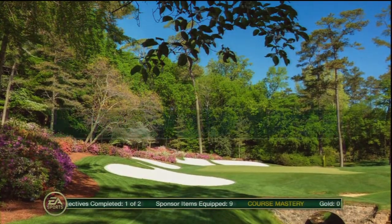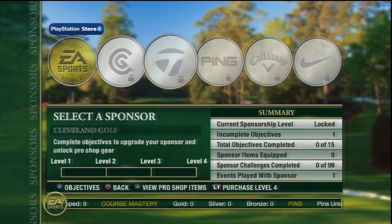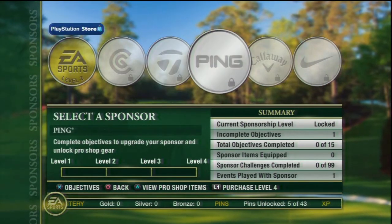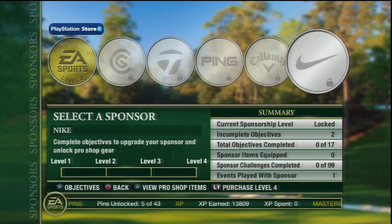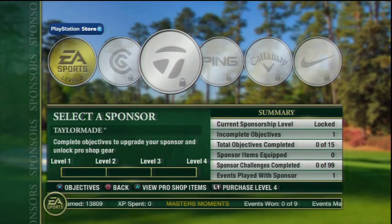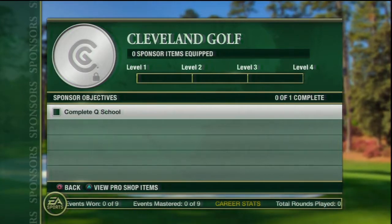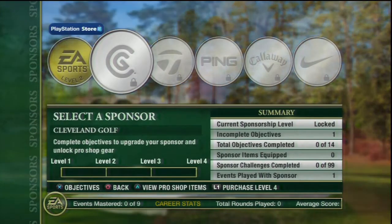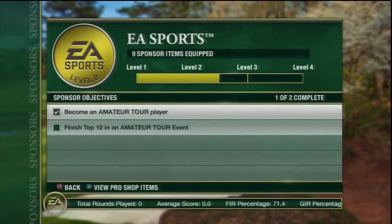Sponsorships are a crucial part of making sure you have the best clubs and equipment available. Top golf companies are monitoring your career closely, and once you've impressed them, they will invite you to be a sponsored golfer. As a sponsored golfer, you'll be given new equipment based on objectives you meet and how much exposure you bring to your sponsor. The equipment you earn from your sponsor can go a long way toward helping your performance on the course. The sponsor screen from the Career Hub will give you all the information you need.